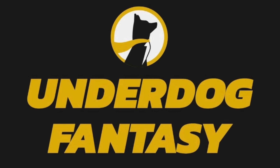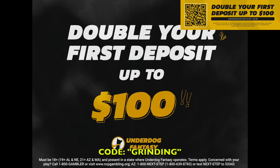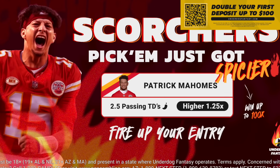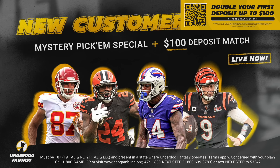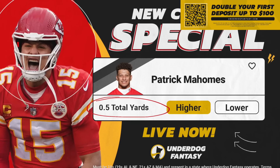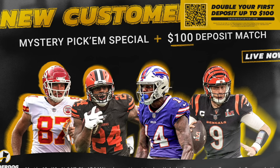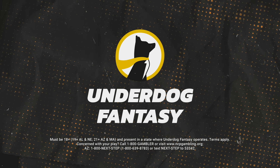This video is sponsored by Underdog Fantasy. I just won $300 on Underdog this week. If you sign up using code GRINDING, Underdog will double your first deposit up to $100 — put in $10 and they give you $20 to make picks with. With that $20 you can win up to 100 times that with scorcher picks, which have boosted multipliers. Underdog also offers special picks depending on when you sign up, so click the link in the description and sign up today.